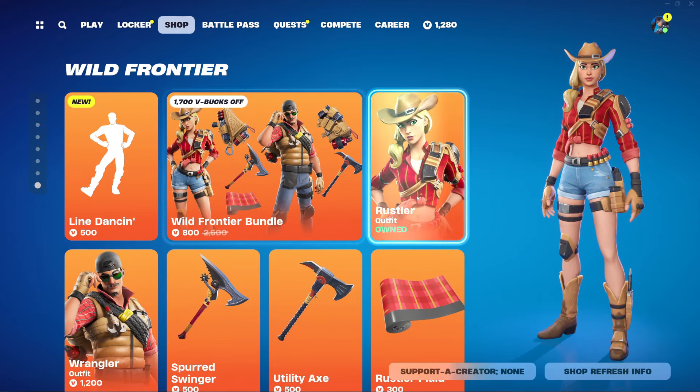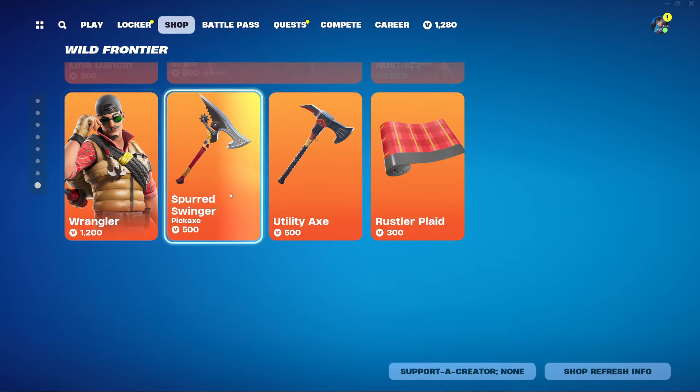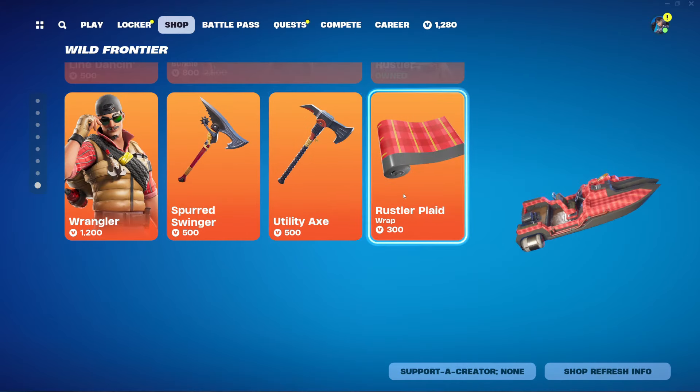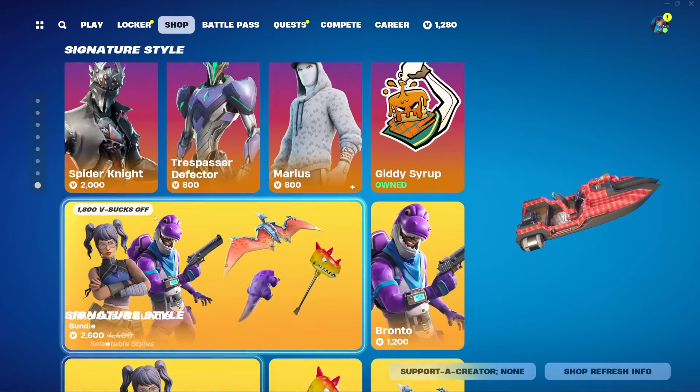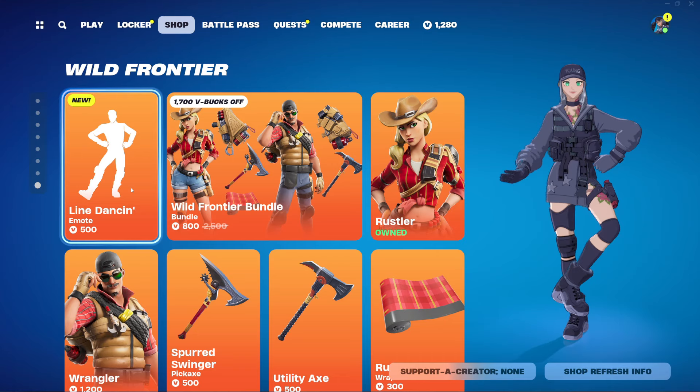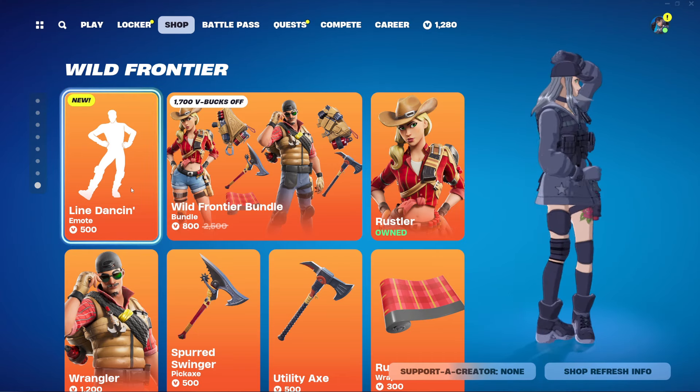Lastly, we have the Wild Frontier bundle with the Wrestler outfit, Wrangler outfit, Spurge Swing harvesting tool, the Utility Axe, and the Wrestler Plaid wrapping — you can buy everything separate as well. That seems to be it for today — hope you guys enjoyed the video, make sure to subscribe, give us a like, and hit that bell. Bye!